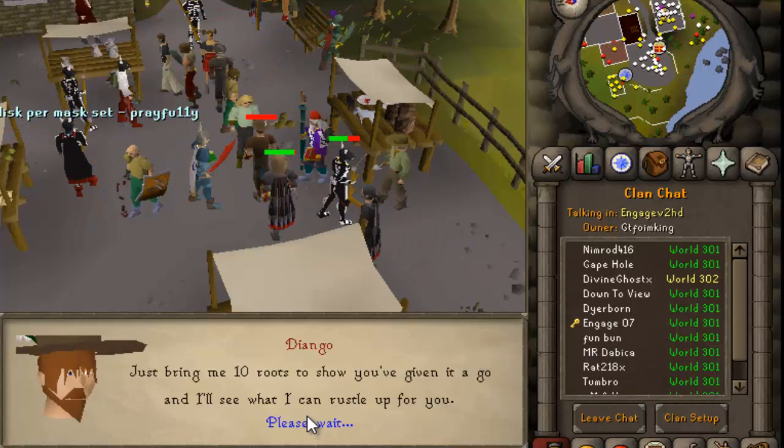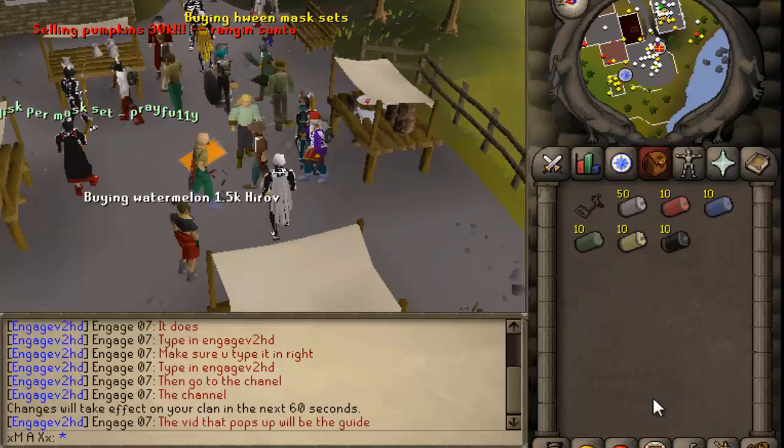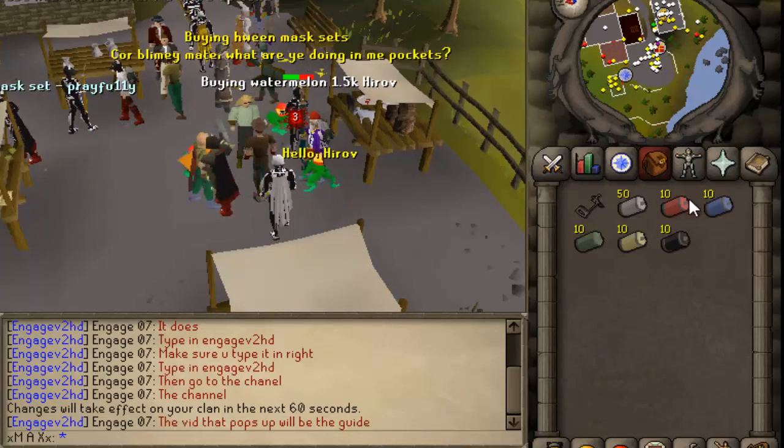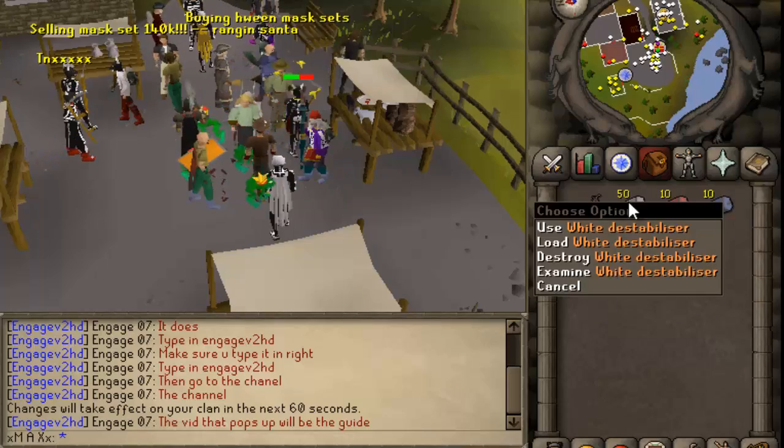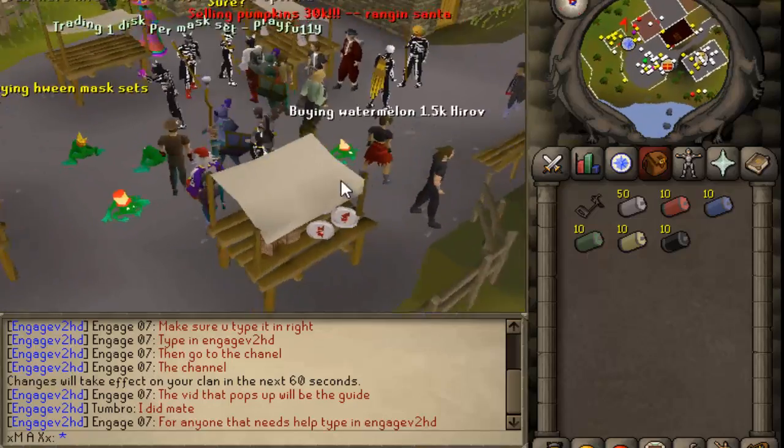Gotta get ten roots. As you can see, he gave you some stuff to bust the ghosts — the red, white, blue, green, yellow, and black. So we're going to go over there and do it.